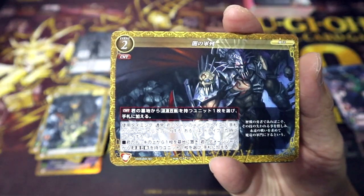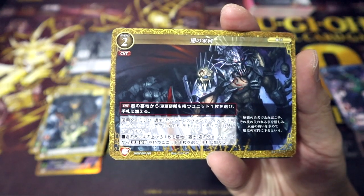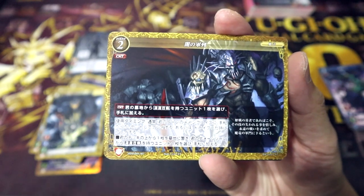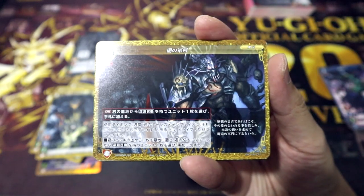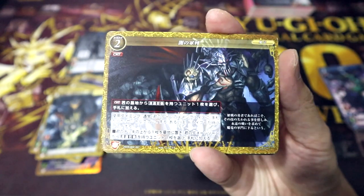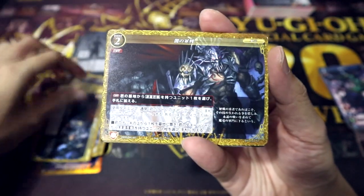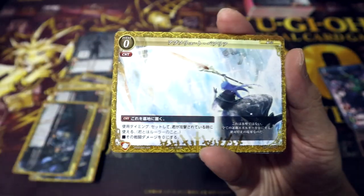Squadron of Darkness is a counter card. On counter, you may take one unit with Abyss Summon from your grave and add it to your hand. Its activation timing is normal, so you play it during your main phase. Mill the top card of your deck, then take one unit with Abyss Summon from your damage zone and add it to your hand — so not only are you gaining resources, you're basically getting one heal as well. Pretty strong.